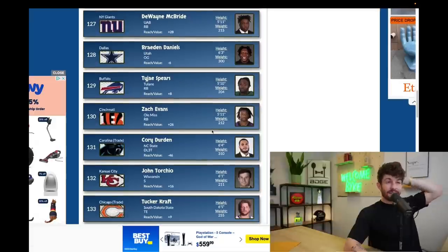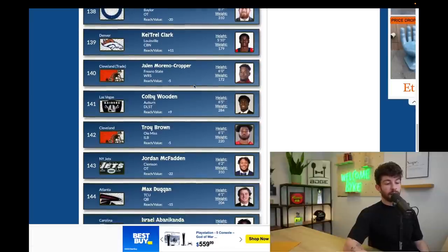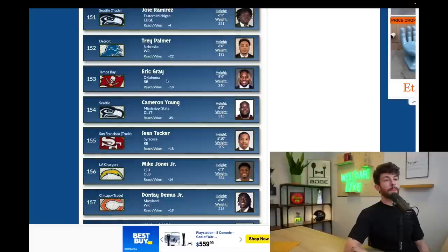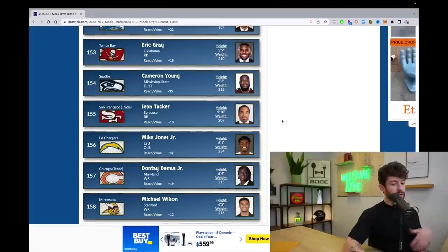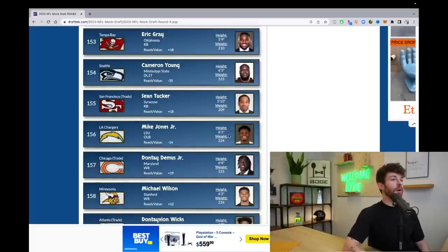Do yourself a favor and watch some tape on Tyjae Spears from Tulane. Zach Evans to Cincinnati — Noah loves Zach Evans, but the spot isn't ideal because his skill set is similar to Joe Mixon's, making him somewhat redundant as a breather back. Once we get into the fifth round things get ugly — guys like Jalen Cropper, Max Dugan to the Falcons. Trey Palmer to Detroit. Eric Gray to Tampa Bay — I love Eric Gray, but Fournette's probably on his last legs, Rashaad White likely becomes the guy.